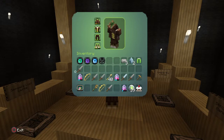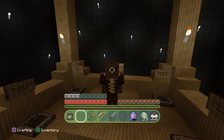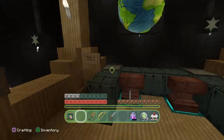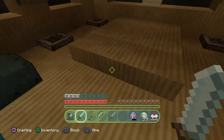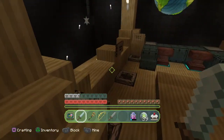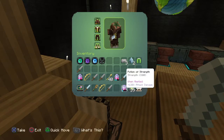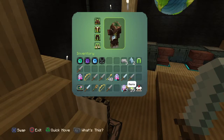What I got from it is all of this stuff right here. I got an iron bow, one, two, three, four — four iron swords. Where's my diamond one? There it is. I got that. I got two bows, 40 arrows, two potions of healing, and one potion of strength, and a golden pick.